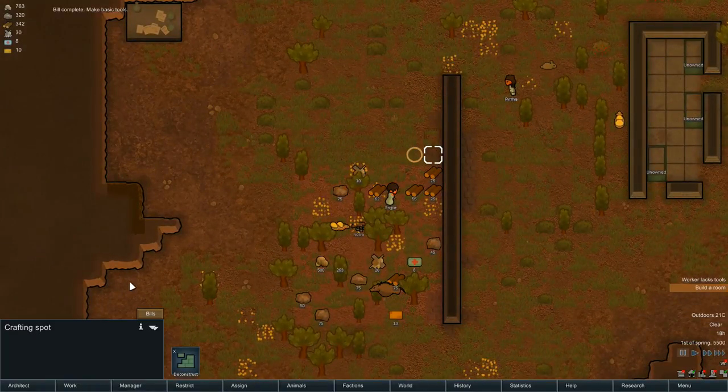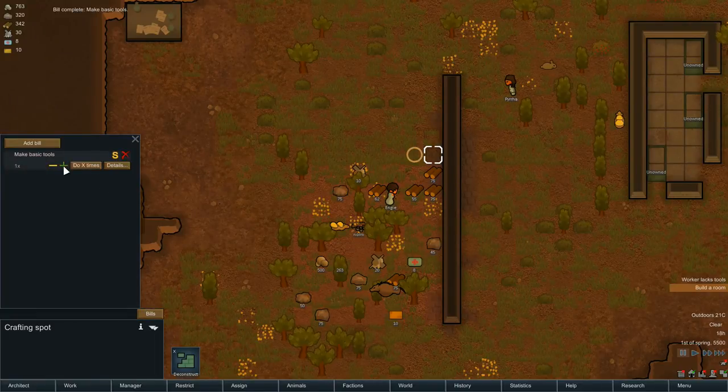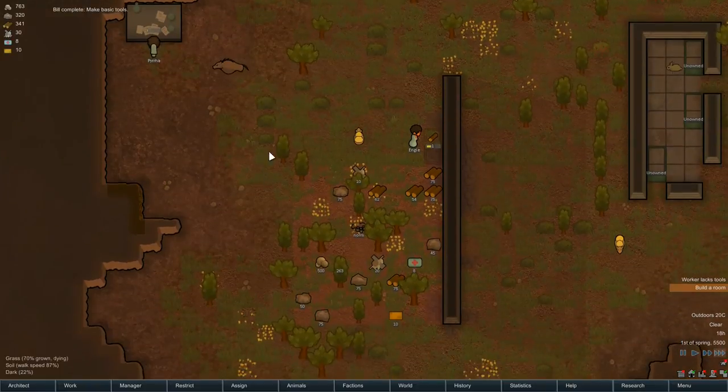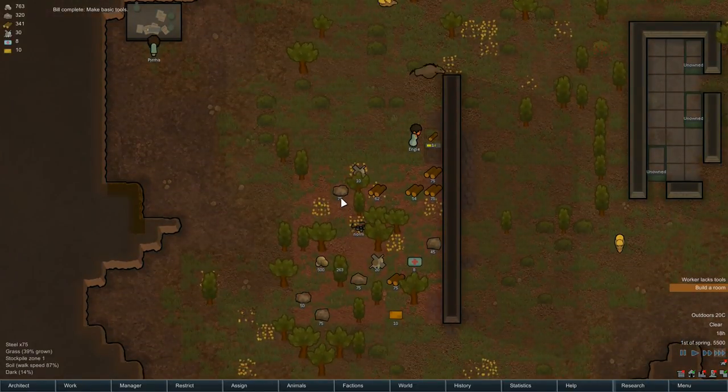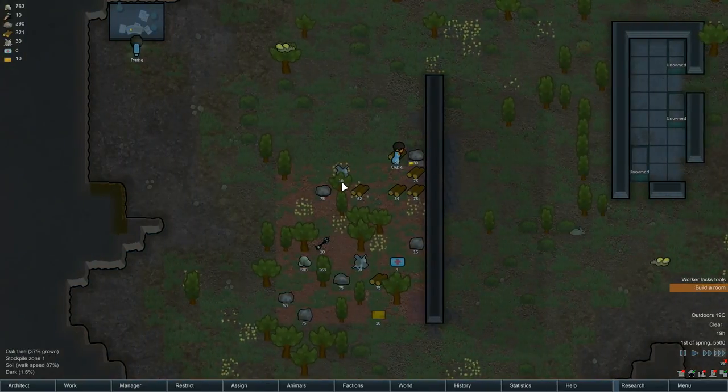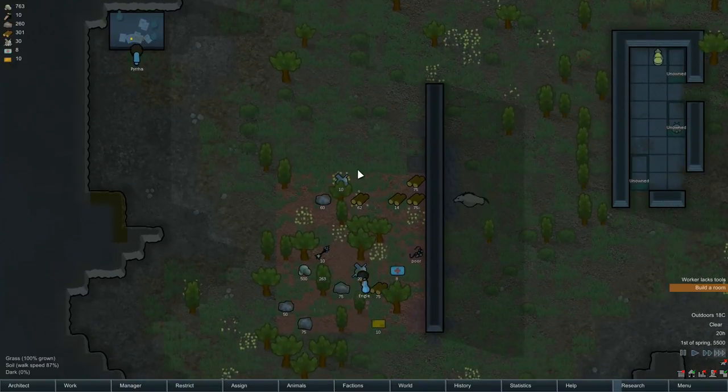We're getting the tools. We need lots of tools — going to help with chopping trees down, mining, all the stuff. Let's do a spare one as well. We're all grabbing the tools.